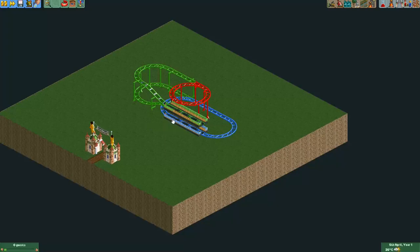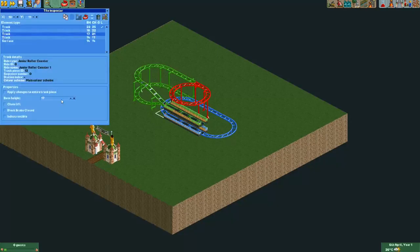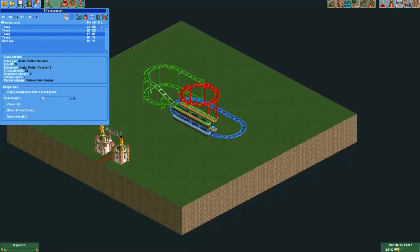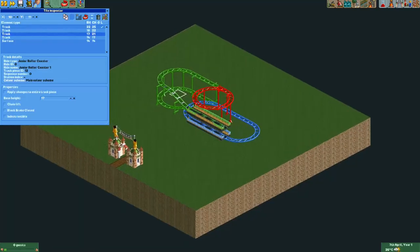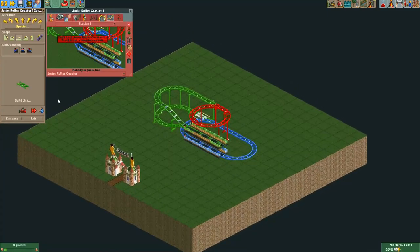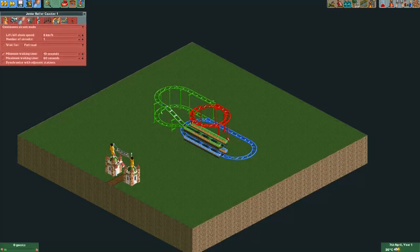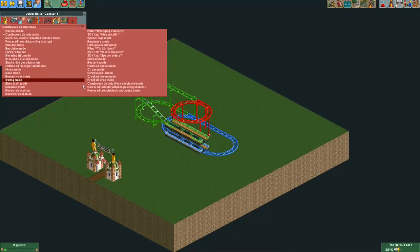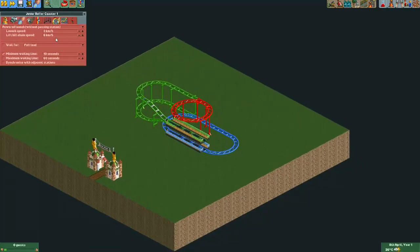If you don't know what you're looking at, I recommend you watch the shoestring tutorial I made in an earlier map. I'll just open up the ride and make sure it's running properly. I need to put it in a mode that allows a non-continuous circuit, so I'll do a powered launch without passing station and a launch speed of three kilometers per hour.